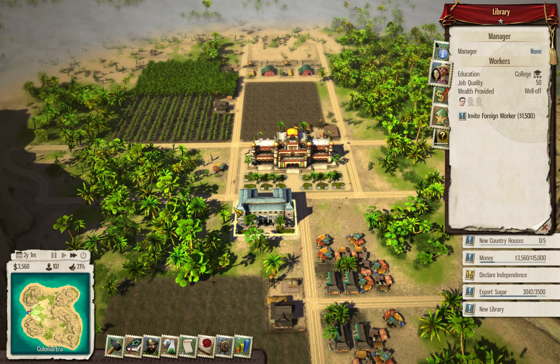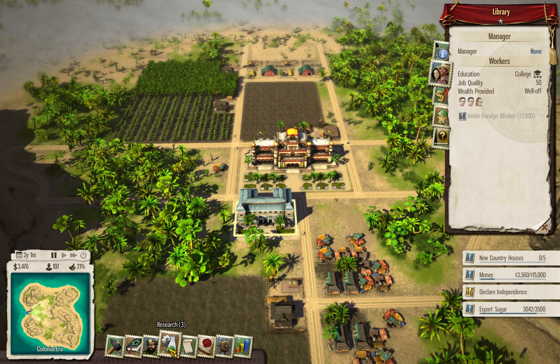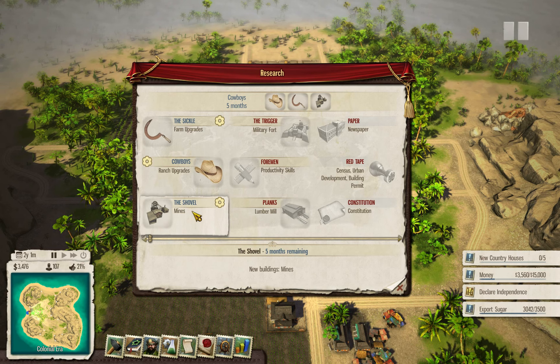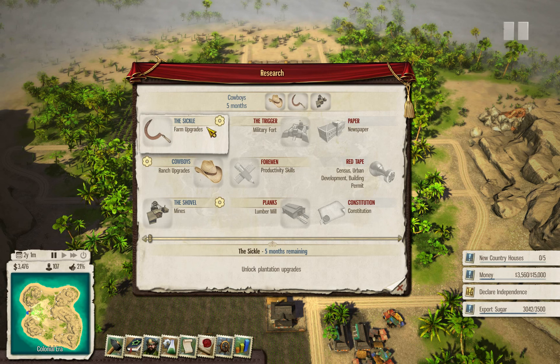We have the library and finally someone is working there. Let's look at our research. Some basic things this early in the game. First I will go for Cowboys to be able to upgrade my ranches to boost my plantations. This will give me upgrades for plantations and the last mines so we can start mining. I will delay mines a bit because I don't have the cash to build them anyway, so I'll first go for those upgrades.